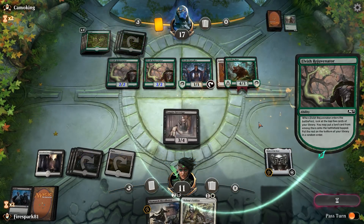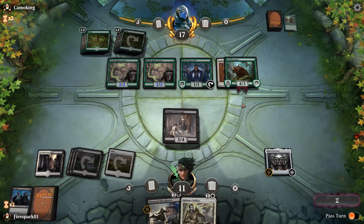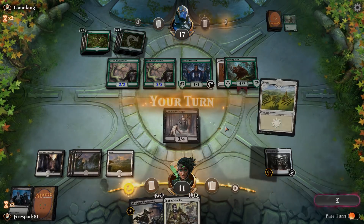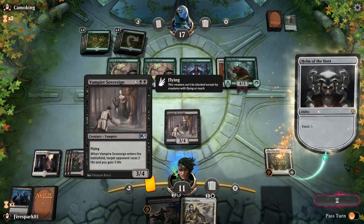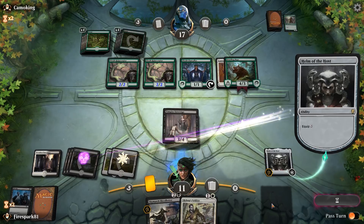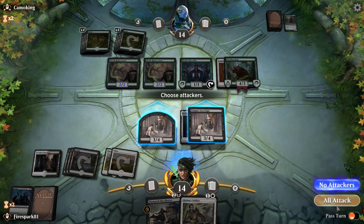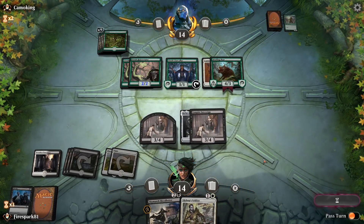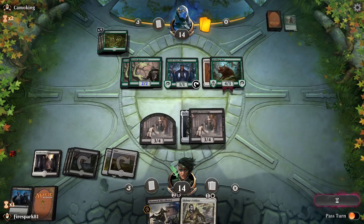He got screwed on the draw. He passed the attack, so we've pretty much won this game now. We equip the Helm, go into combat, hit them for three, gain three, and gain another creature. We pass the turn — he's drawing land. This deck has won; he just doesn't realize it yet.